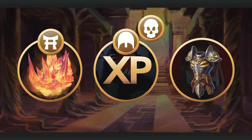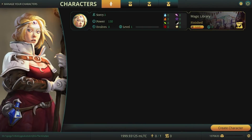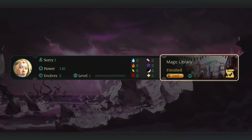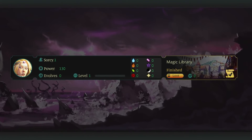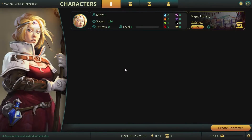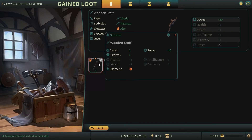The type of a quest is indicated by the symbol above the quest icon. You will recognize a successfully completed quest by the yellow border around the quest state and the finished tag below the quest name. If you gained loot from a quest, the loot button will be displayed in gold. By clicking it, you can view a detailed overview of the gained loot.